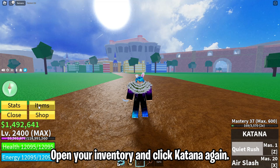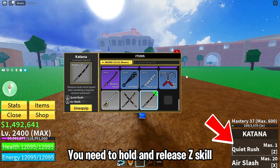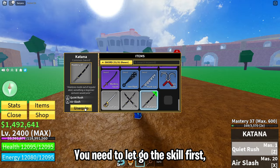Alright, now this is how you do it. You need to hold and release the Z skill and then click unequip. You need to let go of the skill first, then unequip the katana.